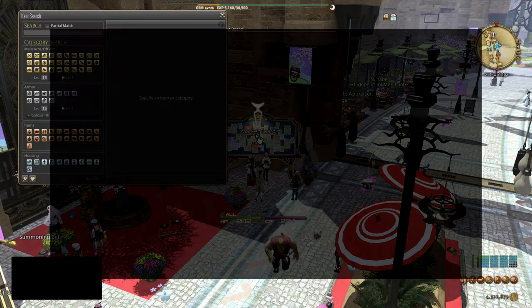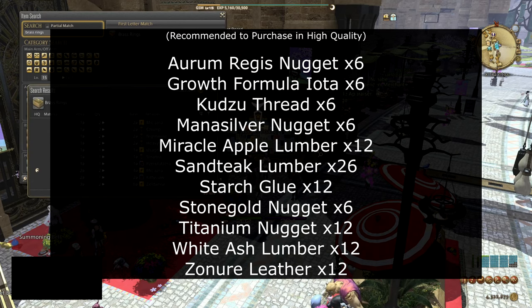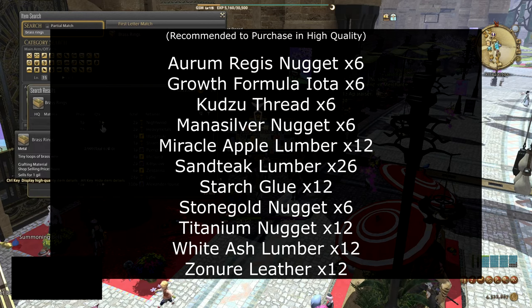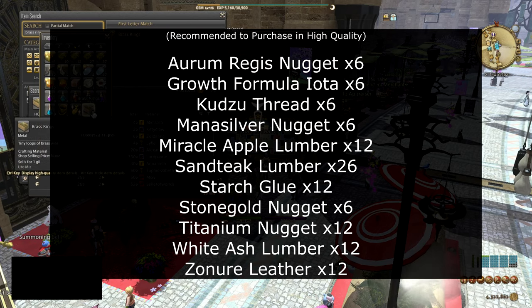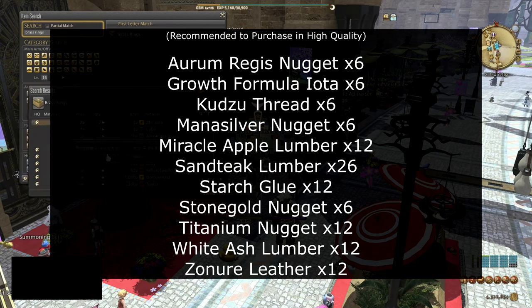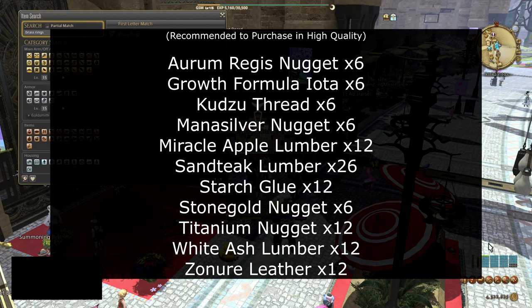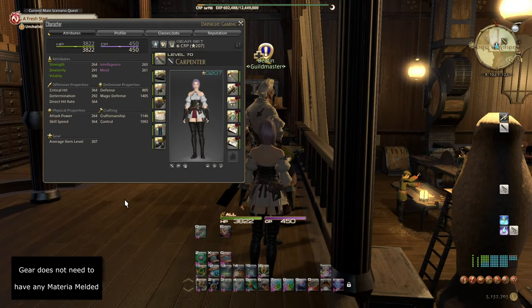Before we begin we have a short shopping list. If you do not intend to meld your gear as deeply with Materia, I highly recommend purchasing these materials in high quality to give you a boost in your quality bar. Please purchase 6 Aurum Regis Nugget, 6 Growth Formula Iota, 6 Kuju Thread, 6 Mana Silver Nugget, 12 Miracle Apple Lumber, 26 Santic Lumber, 12 Starch Glue, 6 Stone Gold Nugget, 12 Titanium Nugget, 12 White Ash Lumber, and 12 Zhonor Leather.